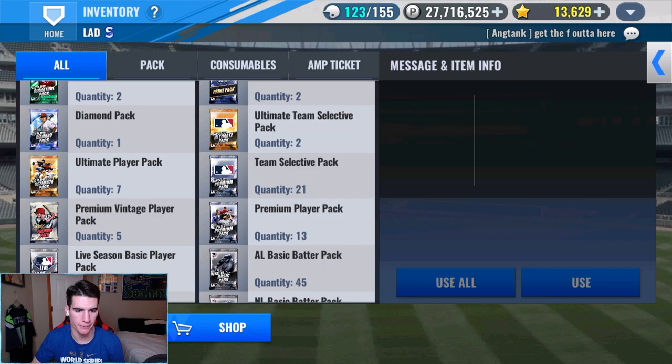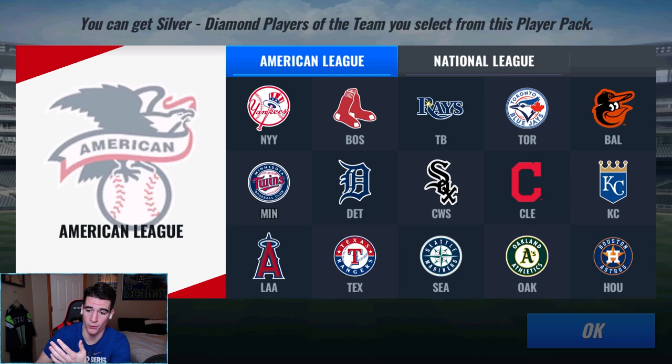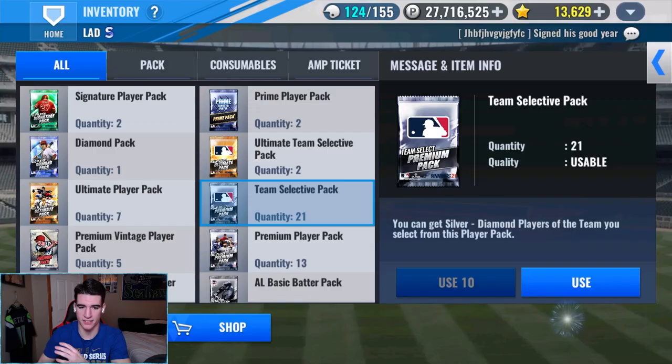We got 10 team selective premium player packs — saving 10 for next week and one for the craft. It's been a long time since we got a diamond from one of these. Can we get that today? Let's do the first one — make sure we don't use the Reds.